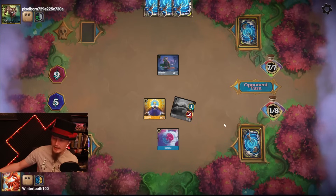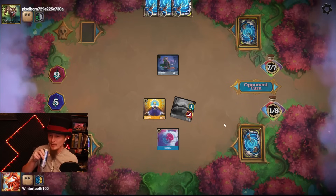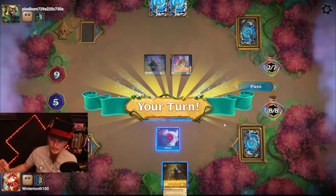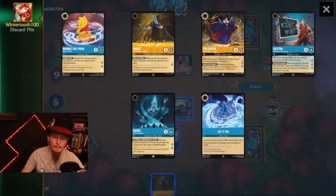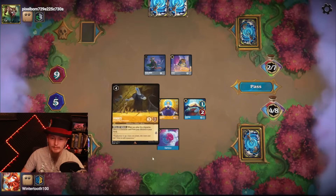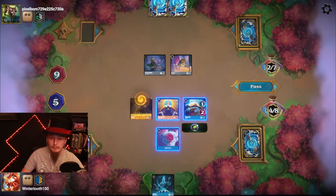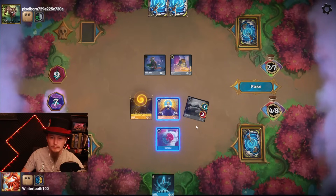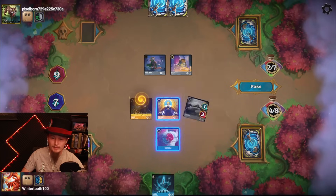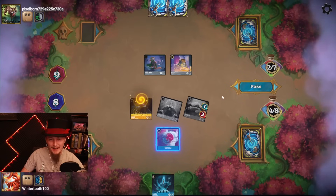That Let It Go totally changed how that turn was gonna go. Hades grabs a Hades — that'll deal with Beast next turn. Did I not have another item? I don't have another item. I thought I inked it — for some reason I thought it was in the graveyard, but I inked it.